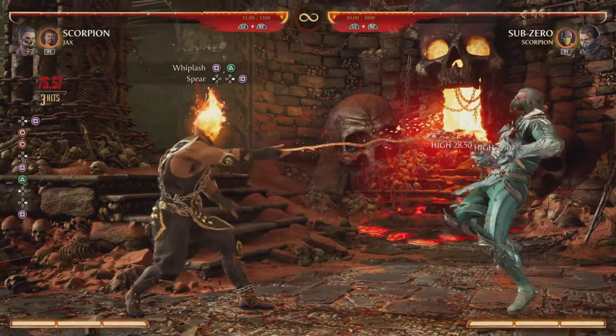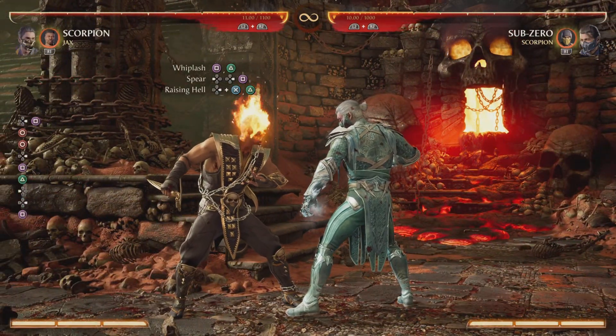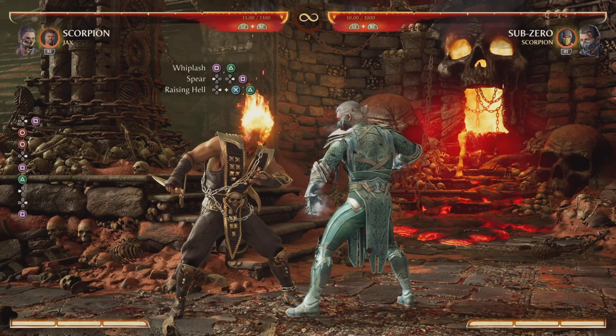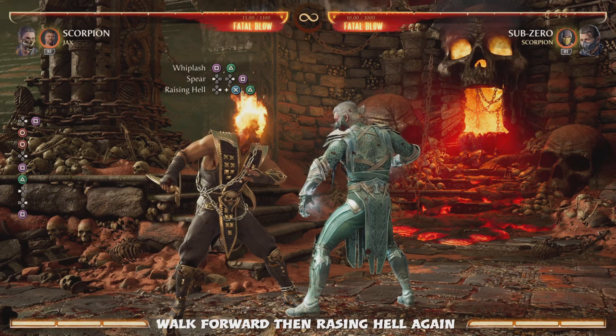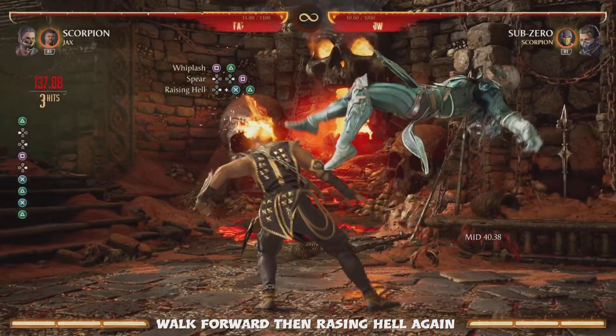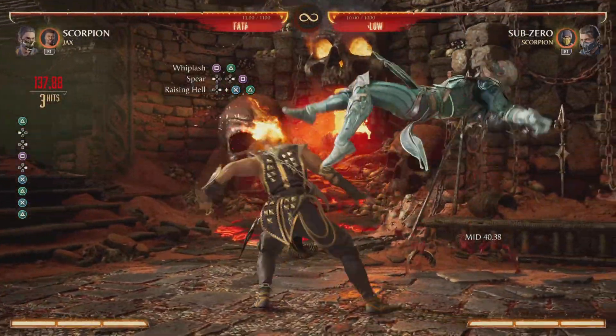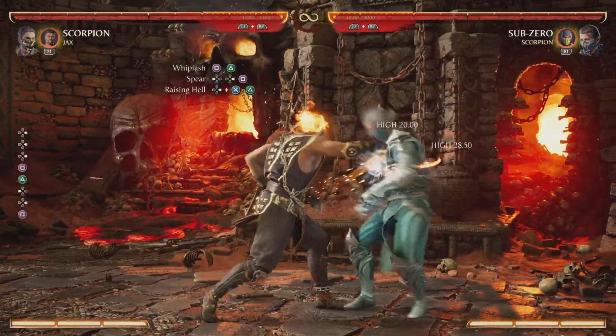After you do the whiplash and the spear, you want to do raising hell two times. Raising hell looks like this, and together it will look like this.